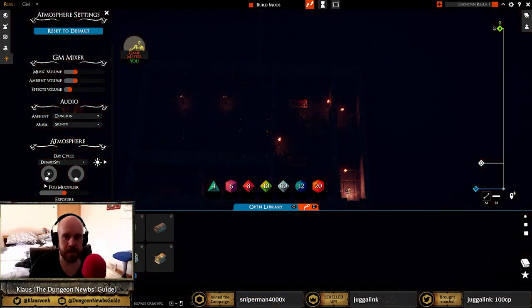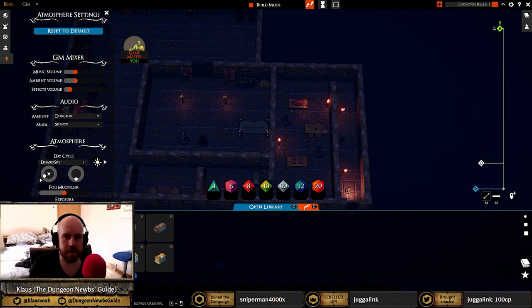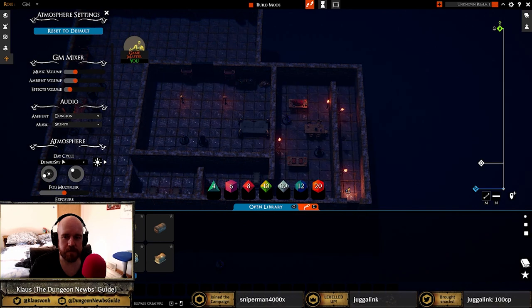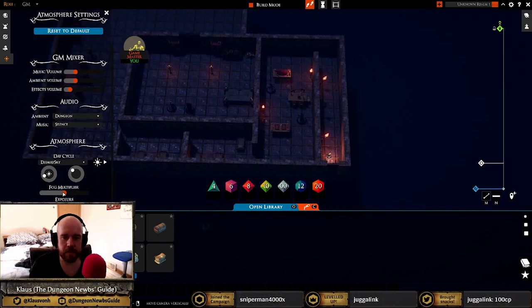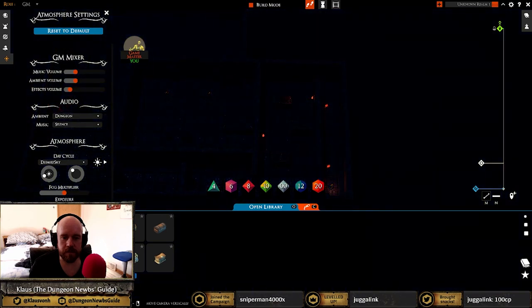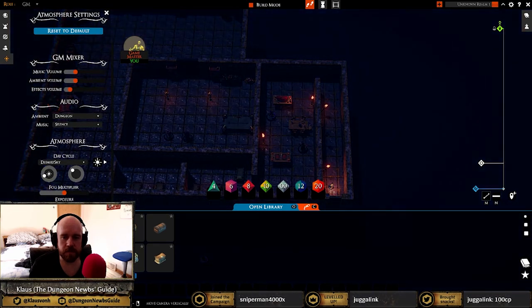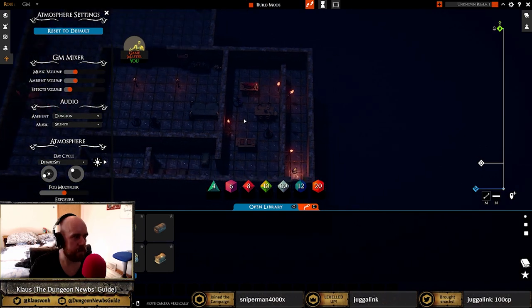With a little work you can end up piecing together some fairly rad looking locations without a ton of work. I made this basic dungeon in under an hour, and given more time and practice I can make something even cooler in possibly less time. But what if you don't have hardly any time? Thankfully the community has you covered.